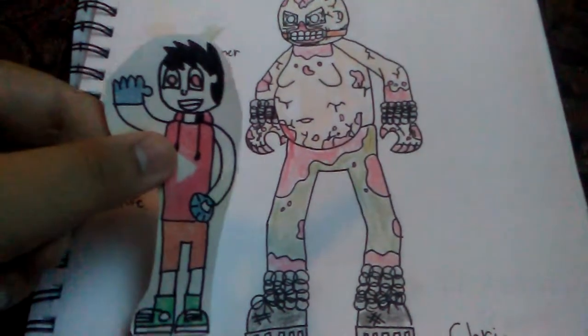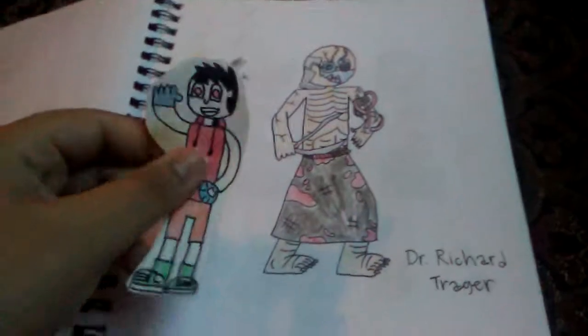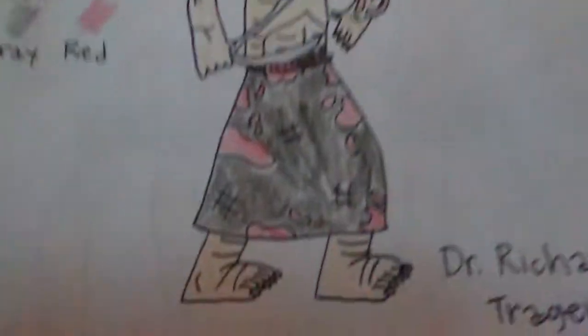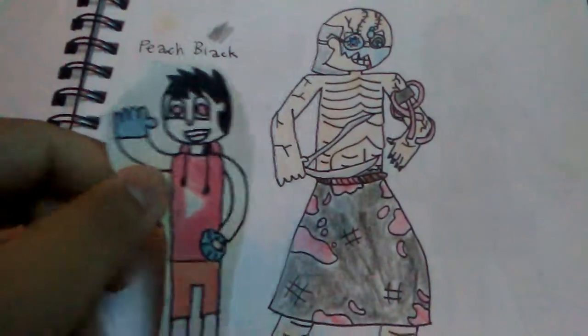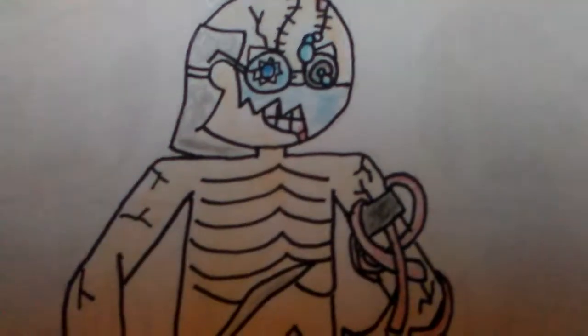Now I'm going to be showing you guys the last character for today, and that is Richard Traeger. Here we have Richard Traeger, a doctor in the game. And just like Chris Walker, he's no joke — he's also very crazy. You can tell from his long toenails, his long fingernails, his giant scissors, and that vein patchy thing that he wears on his arm. Here are the colors I use, and here's his name right here. This is the character who uses his giant scissors to cut off both of your fingers from each hand in the game when you stumble upon him. He's wearing a little surgeon mask, he has stitches, and his glasses are all broken.